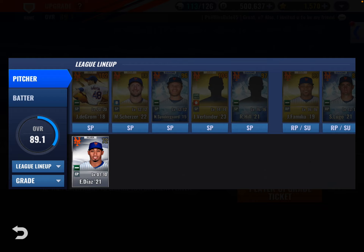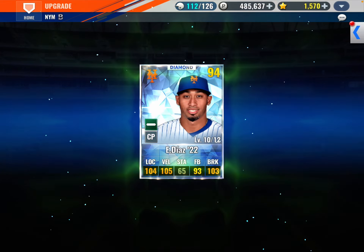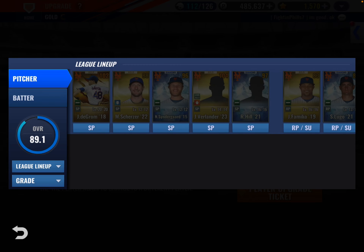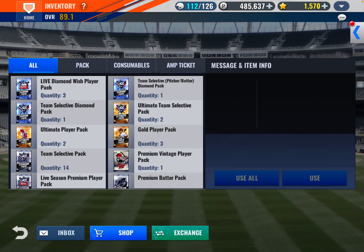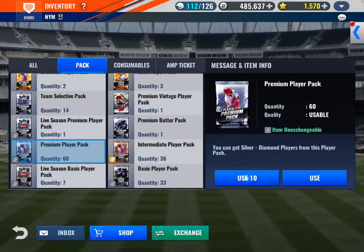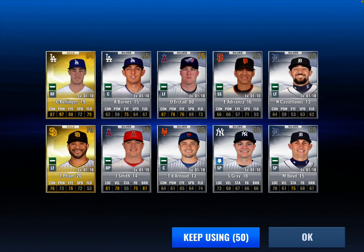Let's upgrade Edwin Diaz — we can get him up to hopefully level 12. Nice, that's gonna help out the overall. I'll power these guys up off-video. Let's open another 10 intermediate premium players. We get two golds — Cody Bellinger and Pham, which I believe I already have on my team.